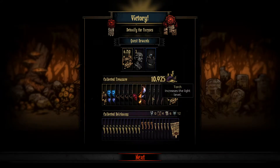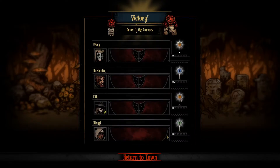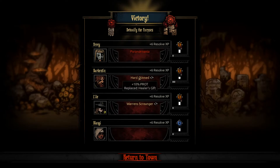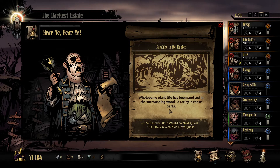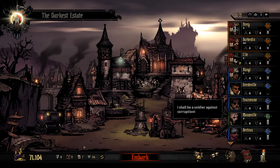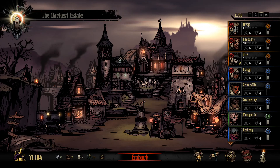The medium dungeon is done. We got a secret room, quite a bit of gold — basically 17k — and didn't get too many heirlooms but it's not bad. We did get the food proc so we suffered some stress damage, not much. We got another level five hero as well. The town event triggered — Sunshine in the Thicket: wholesome plant life spotted in the surrounding wood, giving plus 33 resolve XP and plus 15 damage in the Weald on next quest. So we know where we're going next — probably a short dark run with the Antiquarian to get some decent loot and take advantage of that bonus.